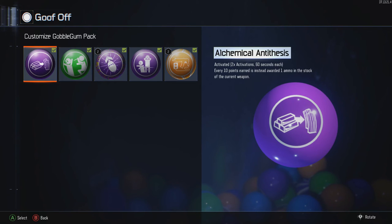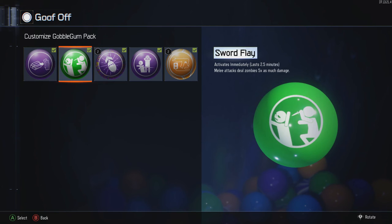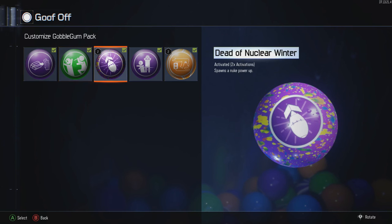You got to use the gumball machine in publics. First off, as you can see, is the ammo gumball — just because you never run out of them and it's so overpowered. Next up, Sword Flay — great if you want to rank up. Use this on round one or like round five, go around knifing all the zombies and you will rank up so fast. There's double XP for knifing. You can also get the Bowie Knife and do this as well.